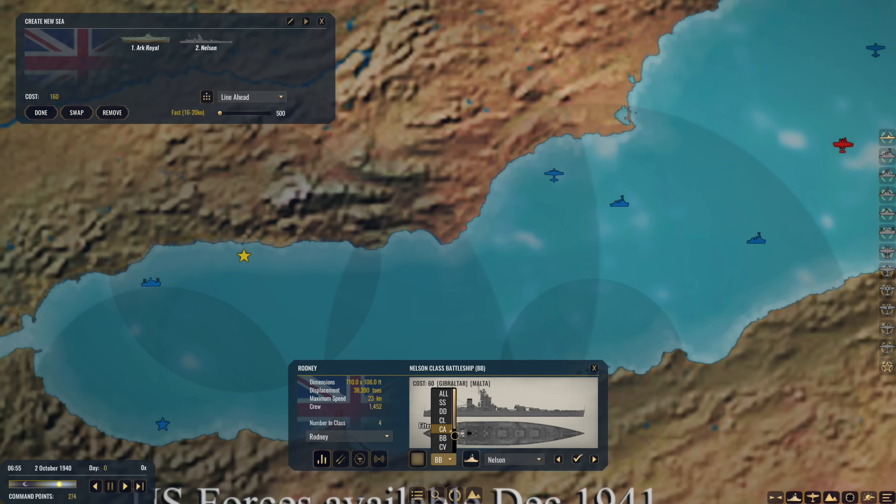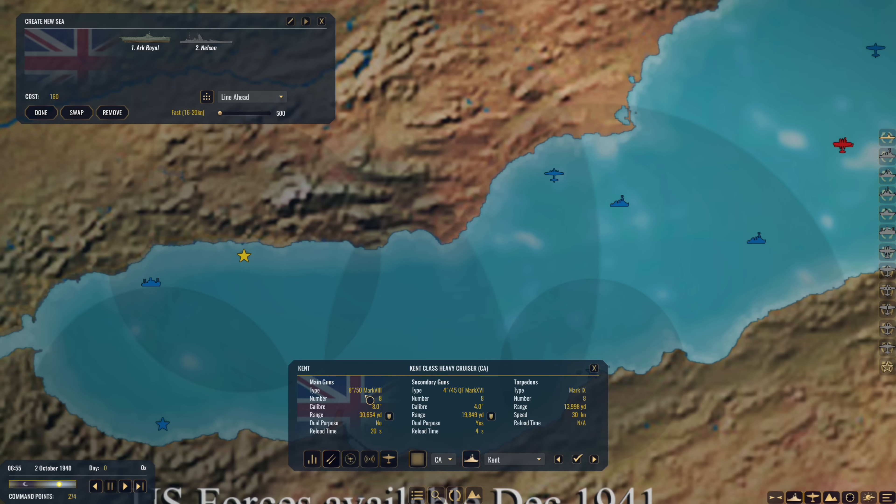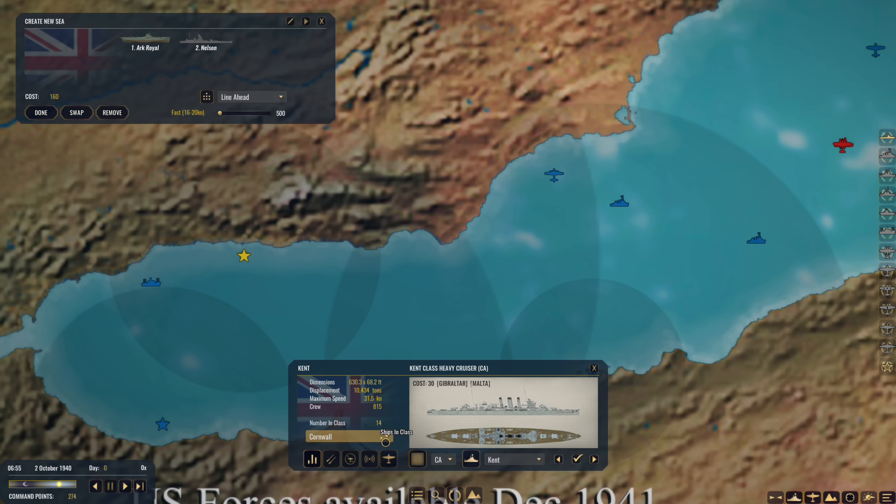Let's get some heavy cruisers. We've got the Kent class - eight 8-inch guns. The London class - eight 8-inch guns. The York class - six 8-inch guns. We'll go for the Kent class - let's get the Cardinal and Devonshire as well. So we've got two heavy cruisers, the battleship and an aircraft carrier. That should be 160, then 220 spent. So we've got 50 to play with.